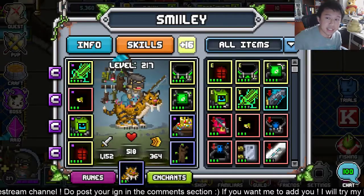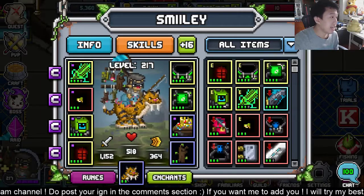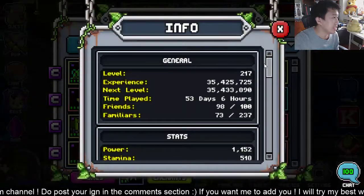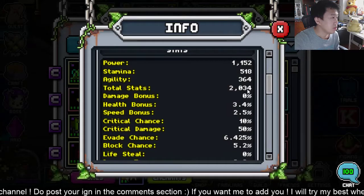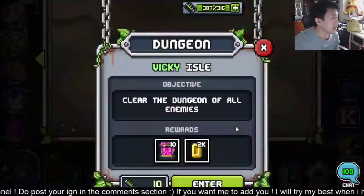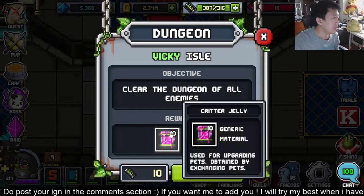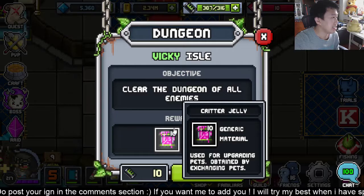Hello YouTube, I'm Smiley and Smiles and I'm going to attempt zone 7 flag 2 now. My TS is 2034. Quest number two is Vicky Owls — you can clear the dungeon of all enemies and you get 10 critter jellies.